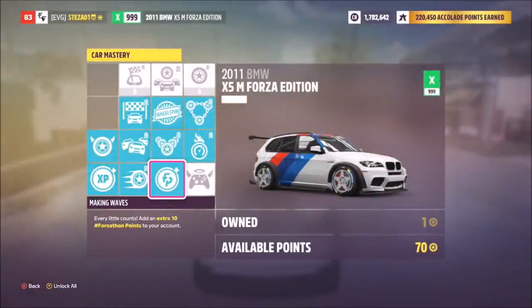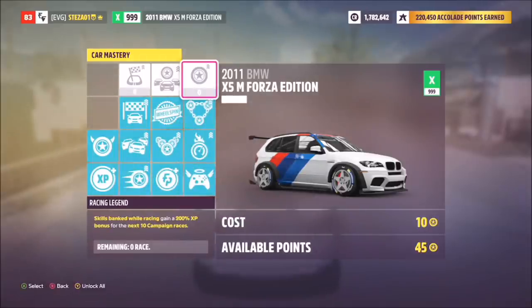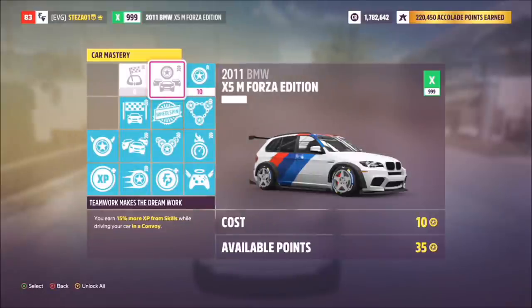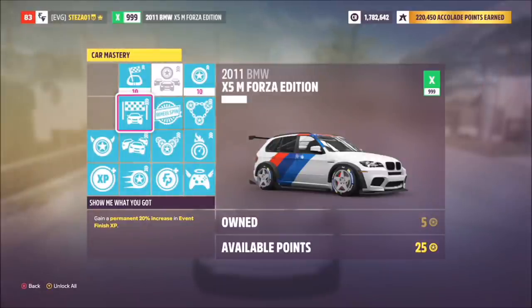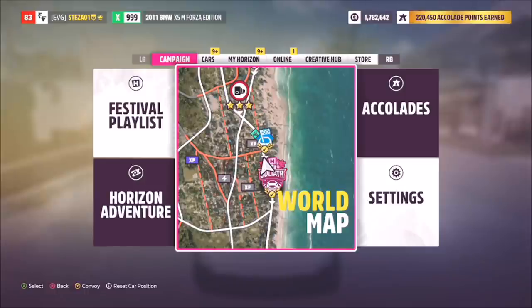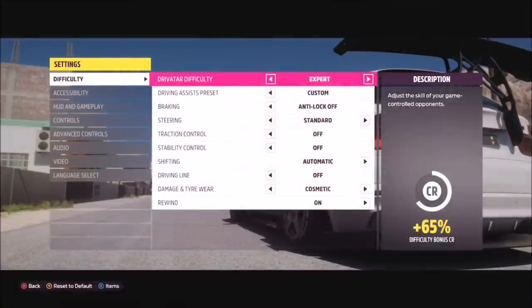The other thing I did was bring out all of the perks, because you can earn extra XP and credits at the end of a race — 25% extra XP and a similar bonus for the end of the race. Just take note: I started the race with 25 skill points, at level 83, and on 1.7 million credits. Ignore the accolade points because you don't really earn many.